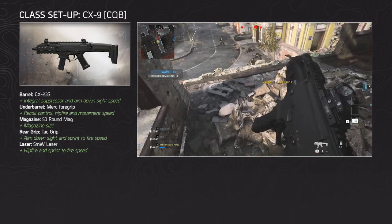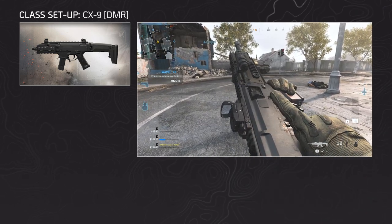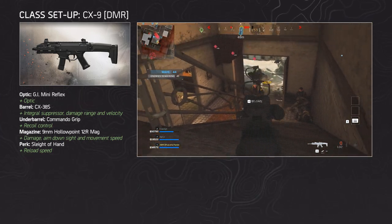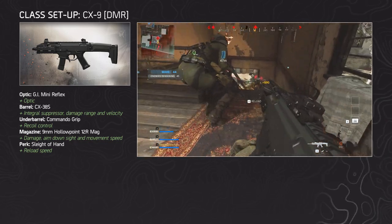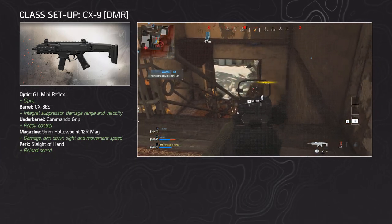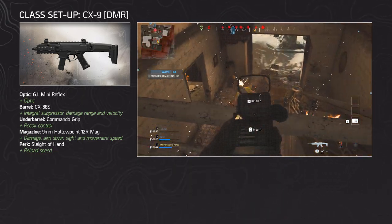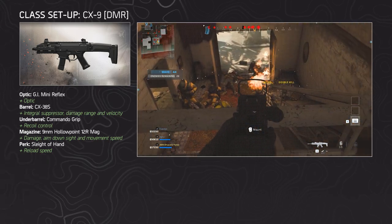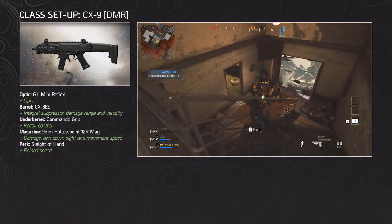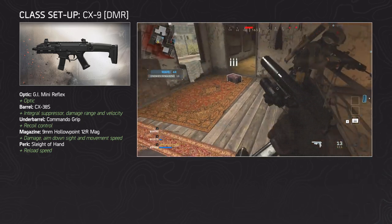You can switch out certain attachments for recoil control and stability. The second setup is oriented towards a close to medium range snappy marksman playstyle. First, use the GI mini reflex for a clear optic. For the barrel choose the CX-38S, which increases damage range and bullet velocity and comes with an integral suppressor — though you can also go for the CX-38E. For the under barrel, choose the commando foregrip for decreased recoil. For ammunition, choose the 9mm hollow point 12 round mag, which increases damage, ADS speed, and movement speed at the cost of magazine capacity and bullet velocity. And finally, sleight of hand for the perk, which decreases weapon downtime since you have to reload quite often with only a 12 round magazine.